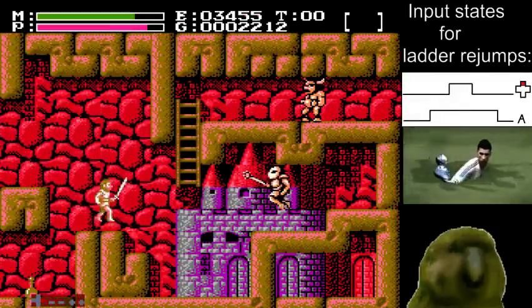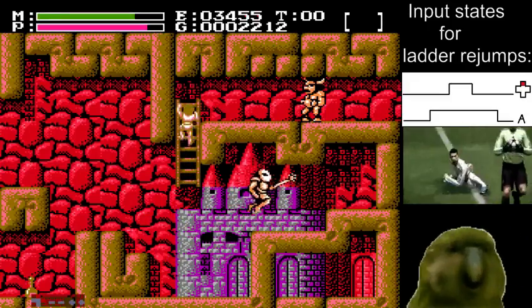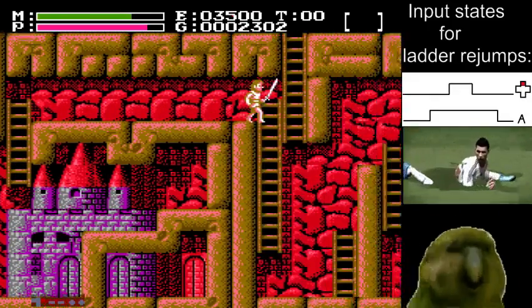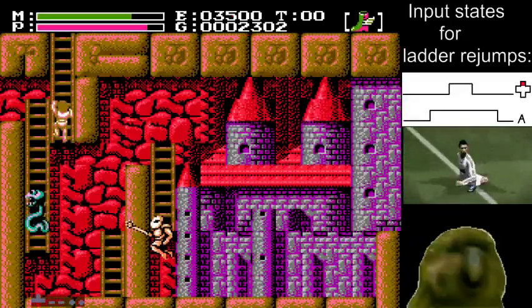Those jumps are a little bit tricky — might take some practice. This guy dies on a double stab and a deluge as well, but it might take you a while to learn how close you have to get to draw aggro.